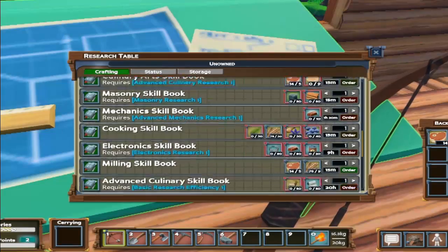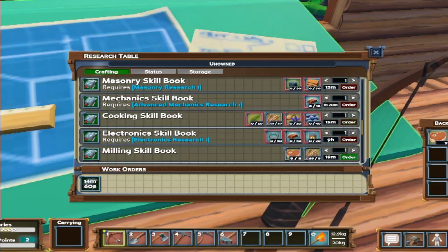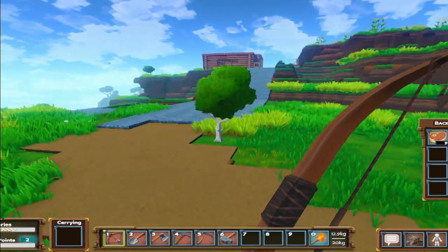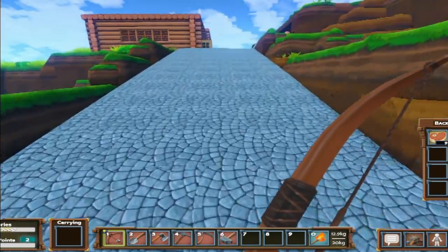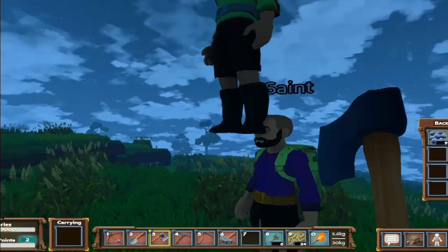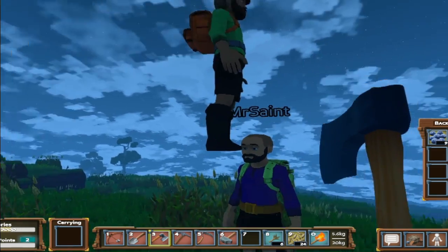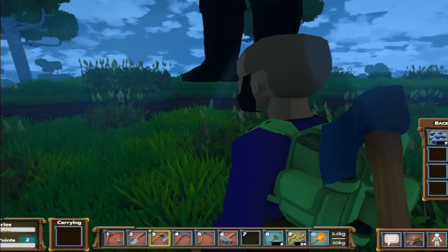I needed five prepared meat and nine wheat — we're going to order that bad boy up and it's going to be 15 minutes. So we are going to go ahead and finish letting the carts build as well as our milling book, and that way when we come back I'll grab the milling book so we can start working on some more bakery-like stuff.